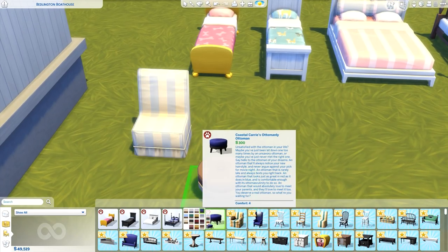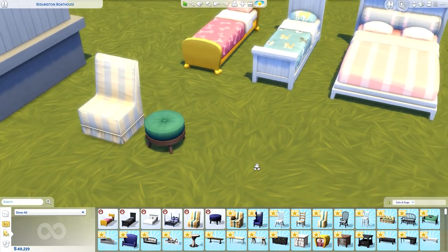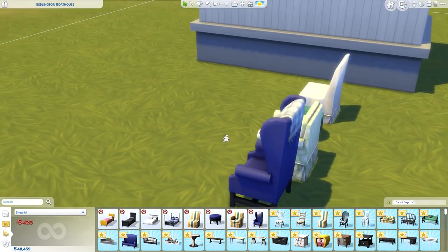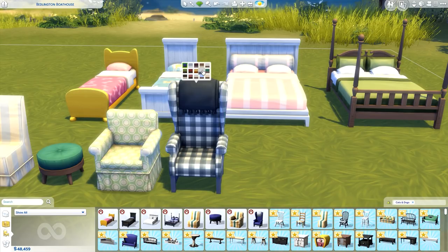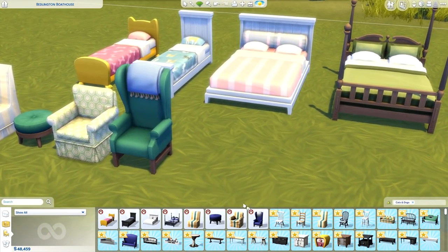The ottoman just keeps getting better and better — this might be one of my new favorite items. Moving on to the matching chairs. Next we have the big cozy chair with a blanket thrown over the top — very cute. The patterns are so good. This green color — I'm living for this green, it's so pretty. Moving on to dining chairs — these look a little worn and torn, but there are also less distressed options if you don't love that look.